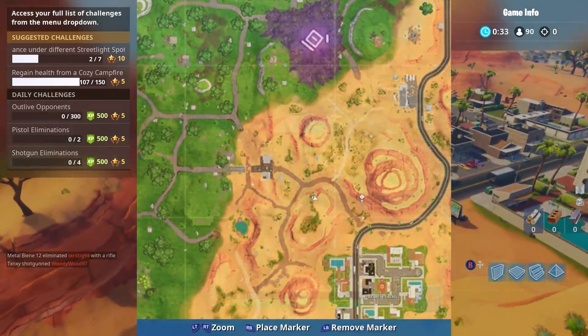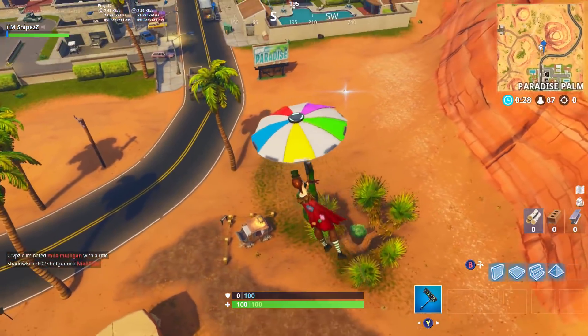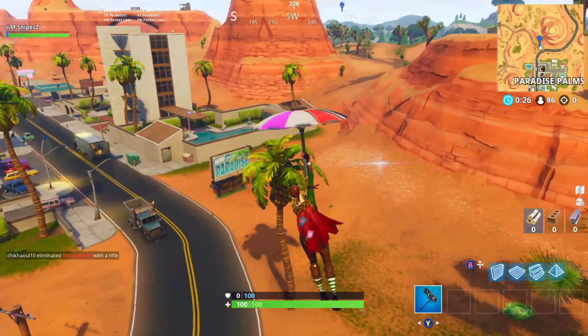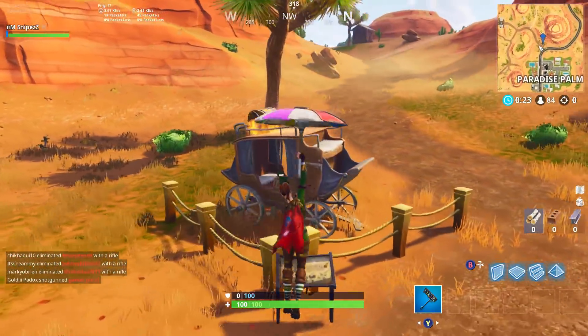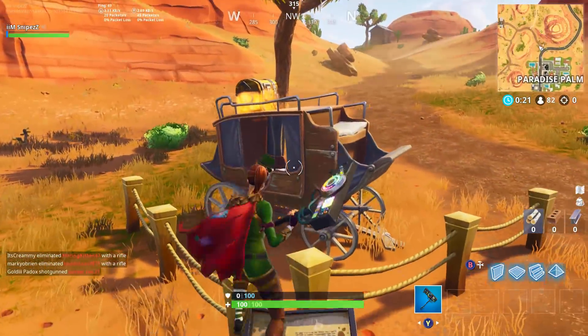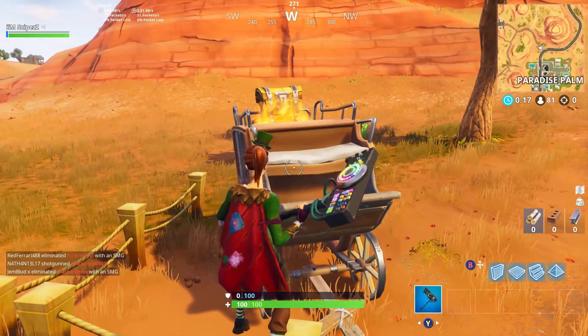What you guys want to do is go just above Paradise Palms — it's this little cart here. There have been some rumours that this cart moves about, but I don't think it really does. I think it's been here most of the time, but if it has moved I will inform you guys in another video. You can see here, this is where the cart is — it will be right on top of here. This is where your Secret Banner will be.